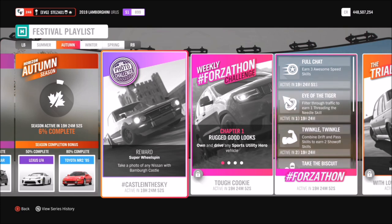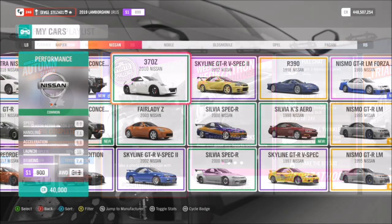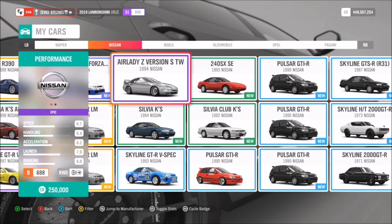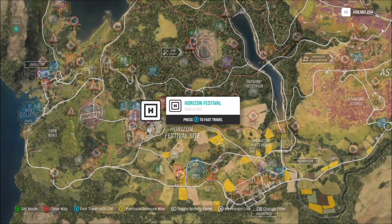This week's challenge called Castle in the Sky wants you to take a photo of any Nissan with Bamba Castle. First of all you're going to want to pick yourself out a Nissan — you can use any one you want, so I just went for the 2003 350Z.